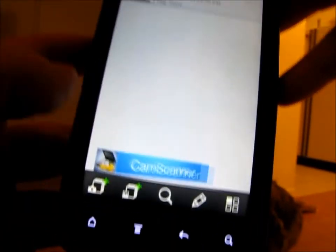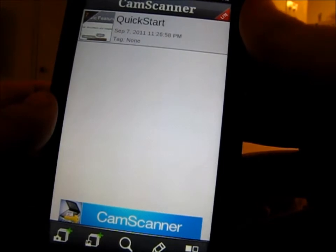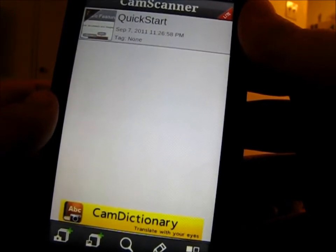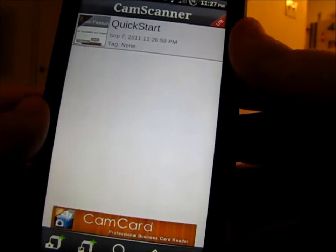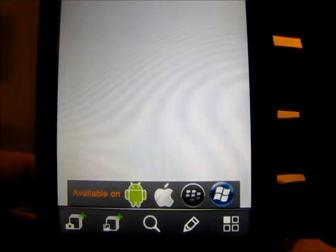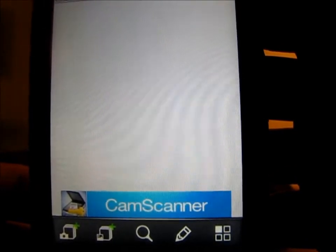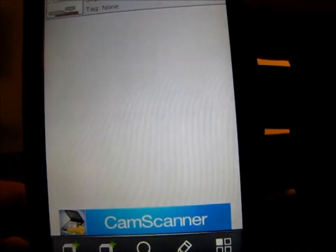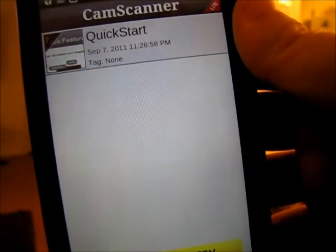There is a free version and a paid version. The free version lets you scan 50 documents and then cuts you off — the ads don't bother me and 50 scans is way more than what I need. The paid version, I think, is only $0.99 or $1.99, and you get unlimited scans and ad removal.